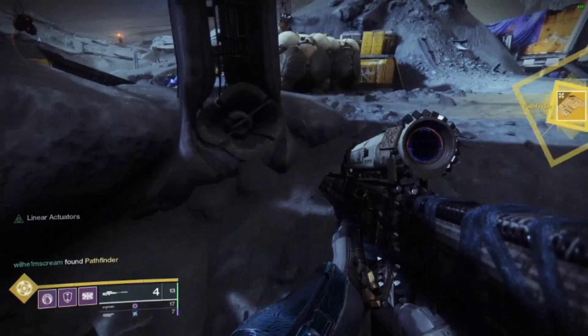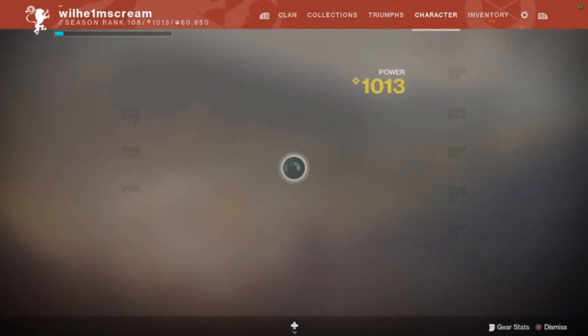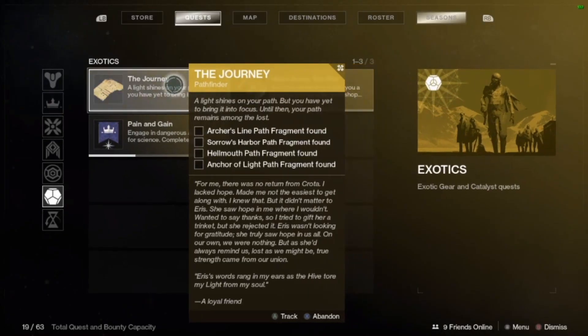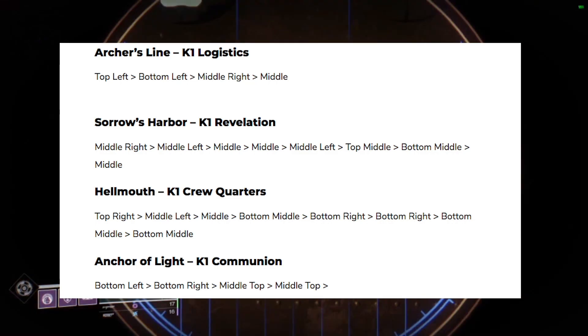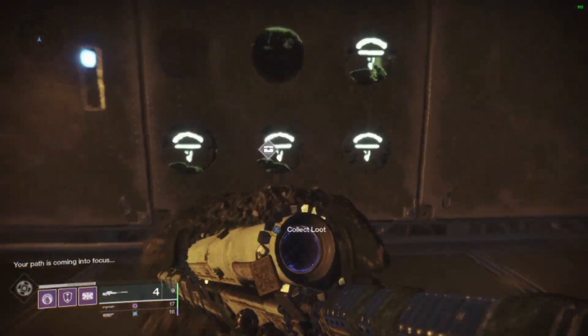Once you deposit you'll get the next part of this quest: Pathfinder. This will need you to go into all the lost sectors on the Moon, complete them, and then enter a code in a rune tablet on the wall at the end of every lost sector. They're pretty easy to find — it's a big wall of runes with a code and pattern on it. I'll show you the code for every one of these rooms. Take a screenshot or just pause the video right here once you get to that spot to make it easier on yourself.